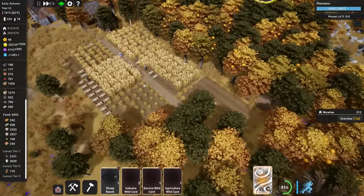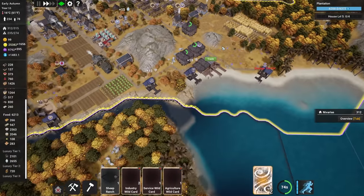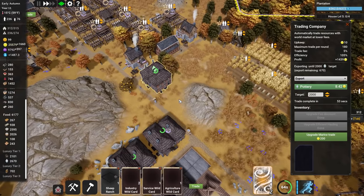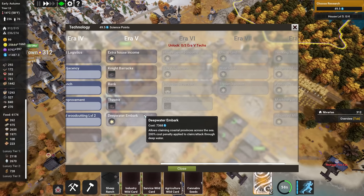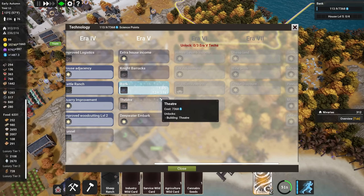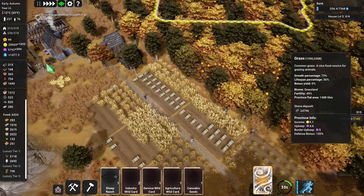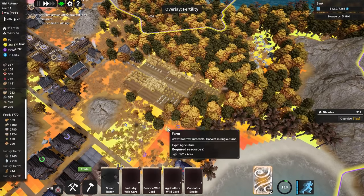The next wheat harvest is coming in now and we're making good money from exporting. Research has been completed — cannabis is now ready. Let's go with the bank research next. It takes 12 minutes, but we have the cannabis seed. Let's just wait for this harvest to be brought in, and then we can finally start planting cannabis. Based on my experience this still won't be enough — people love to smoke.